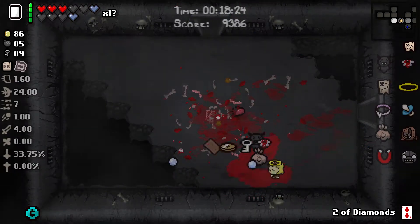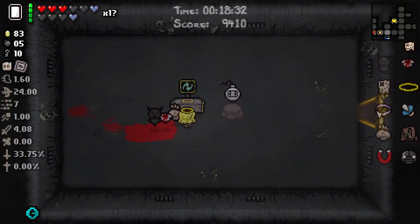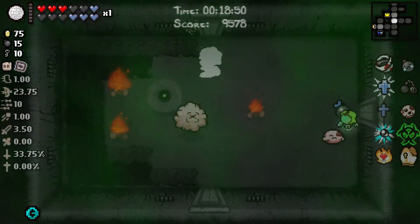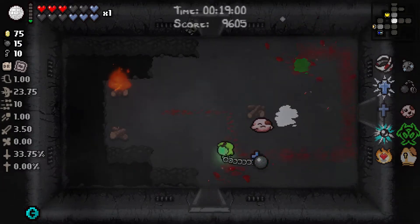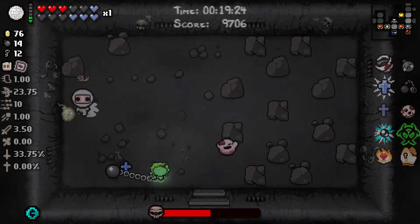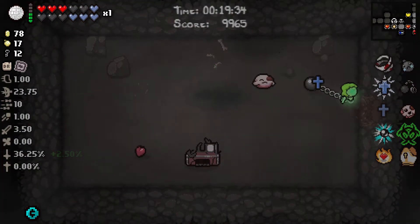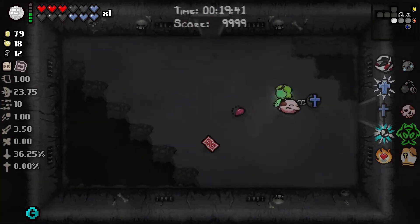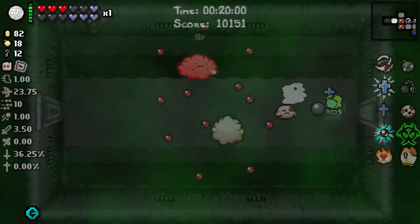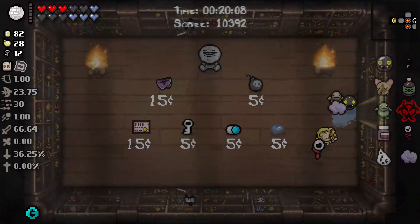It seemed like it was gonna be a really weak run, and by all accounts it still is a pretty weak run. But just because we got a combination of items, it made me kind of hopeful. The first thing was definitely Magneto — it just changed the run for the better. It allowed us to get enough pennies to buy Diplopia, and then I duplicated the Sack of Sacks. With the Sack of Sacks you just know you're gonna get enough consumables to carry your own, and it also means you're gonna get a bunch of battery charges, which you can use with your active item.